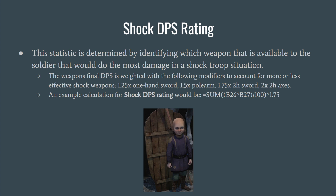Shock DPS Rating is the third advanced statistic. It identifies which weapon available to the soldier would be most effective in shock troop situations, and the weapon's final DPS is weighted with the same modifiers: 1.25x for one-handed swords, 1.5x for polearms, 1.25x for two-handed swords, and 2x for two-handed axes. The calculation is essentially swing speed plus damage, divided by 100, times its modifier.